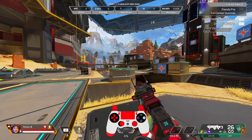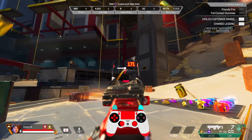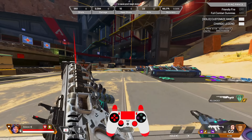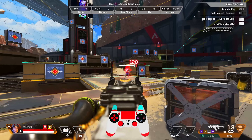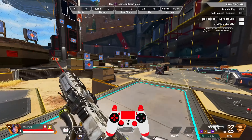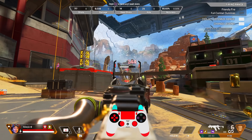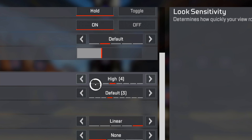For damage numbers, I choose stacking because the other two either show nothing or show too much. Stacking gives you the perfect amount of info — it adds the damage done within a few recent outputs, whether it's grenades, bullets, abilities, etc. Floating just gives you all the numbers but doesn't add them up, so you'll hit 13 damage multiple times and won't add that up instantly. Stacking lets you just see the total so you can give calls to your teammates.